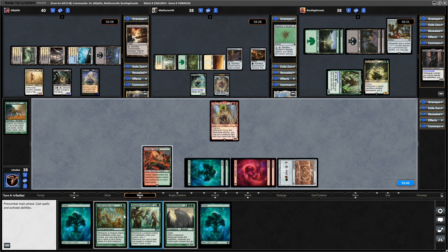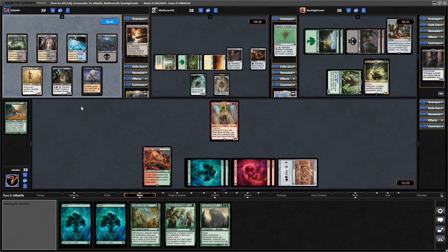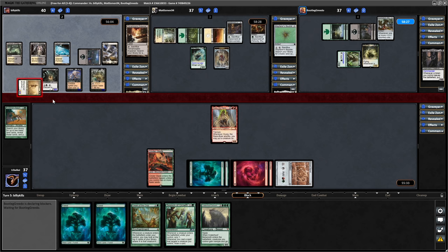Then next turn we can go for one of these. Get down our Hans and hopefully put something good on top to cheat in with the Ilharg. Although this needs to be from our hand, doesn't it? Yeah so maybe not. Tapping down the zombies to draw a card - which is why I didn't swing in before - and then going in for Shepherd of Rot. Each opponent loses a life for each zombie on the battlefield.